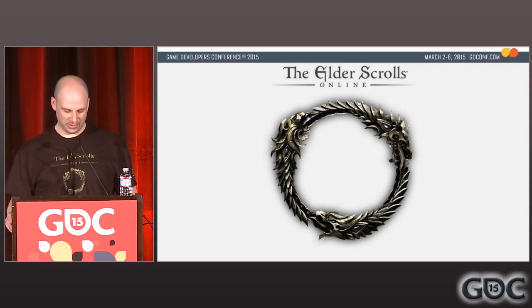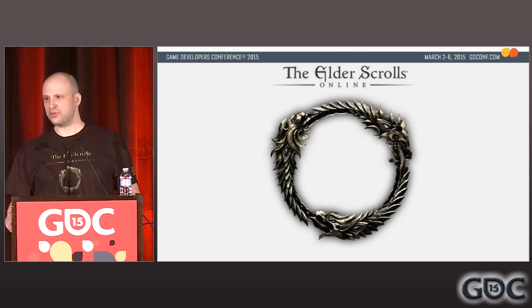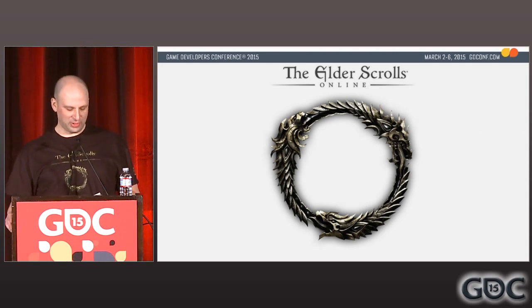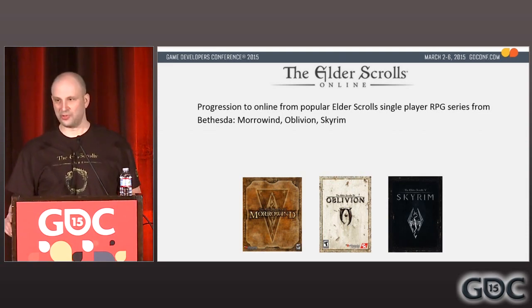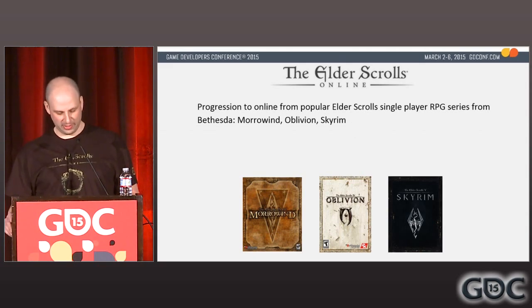I'm here to talk to you about my work on The Elder Scrolls Online. ESO is a massively multiplayer online role-playing game — MMORPG, or just MMO for short. ESO is a progression to online from the popular Elder Scrolls single-player RPG series: Elder Scrolls III Morrowind, Elder Scrolls IV Oblivion, and Elder Scrolls V Skyrim. Skyrim came out during ESO production. I started working on ESO in 2008, and the game shipped in 2014 after numerous style and design revamps.